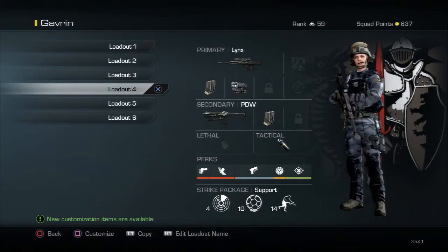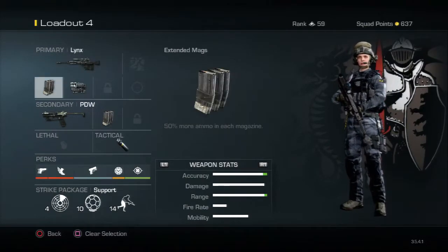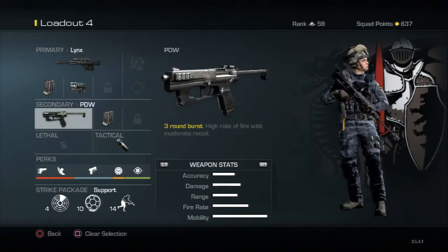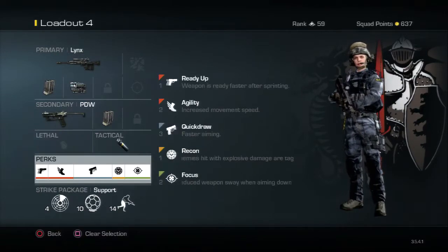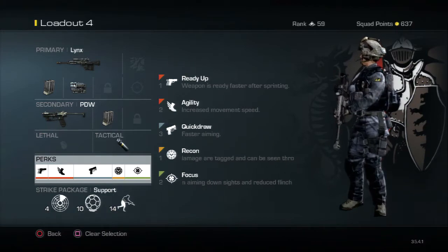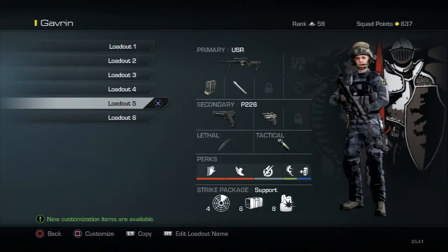For my fourth class I have the Lynx with Extended Mags and Thermal Sight. I love to use the Lynx with Extended Mags and Thermal. I use the PDW here too, and these are the perks I use for most of my sniper classes.